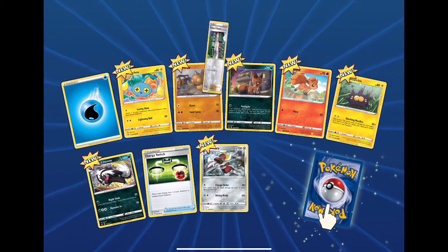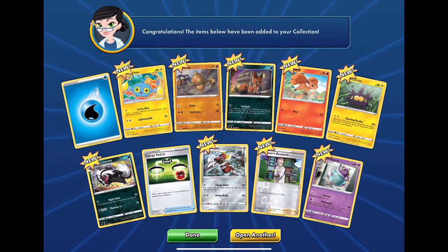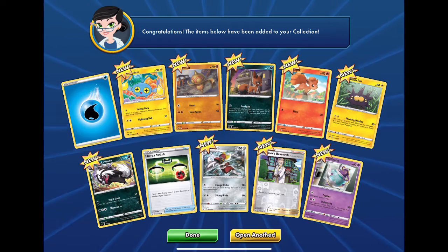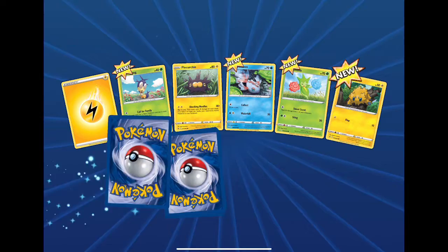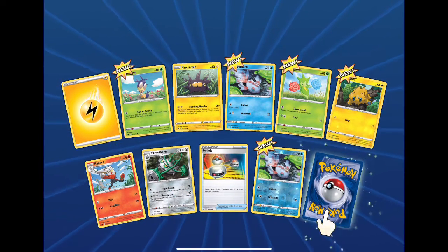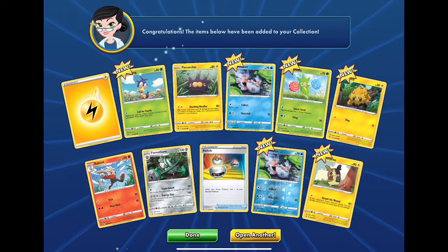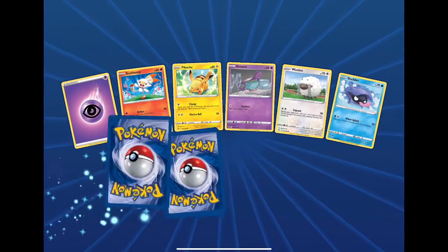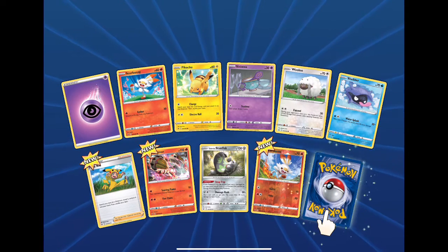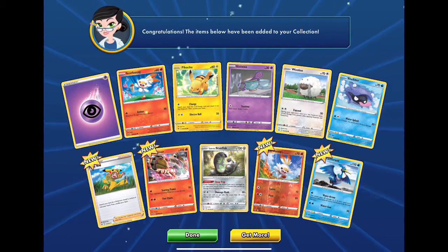Four Evolutions, six Evolutions. The rare — Polteageist. Electric energy, we got a Goldeen. What's in action? Rebecca. Last Sword and Shield: Sidekick energy, Scorbunny Pikachu, Scorbunny reverse, and the final rare — not a Cramorant.